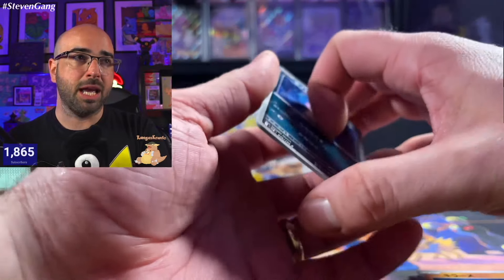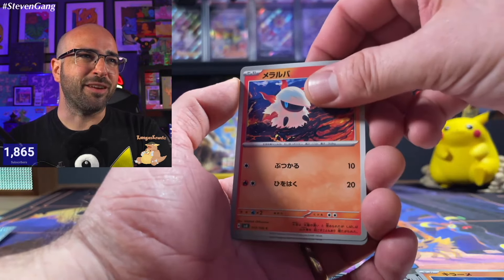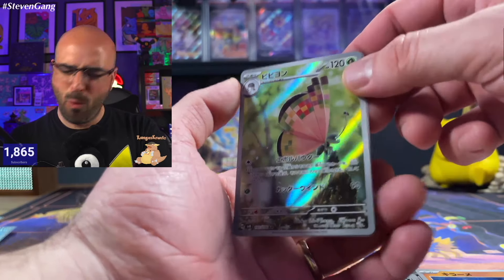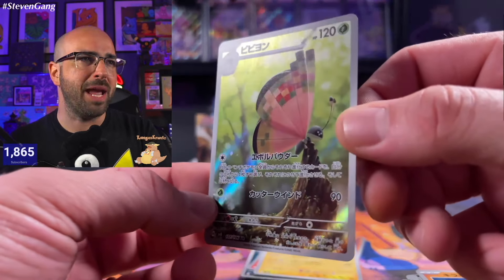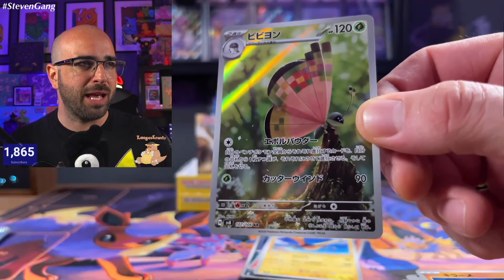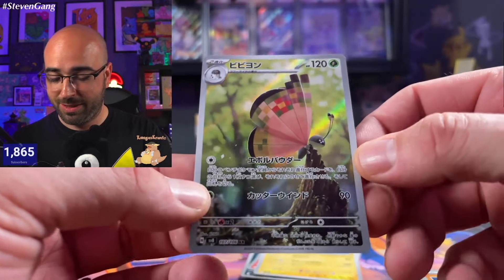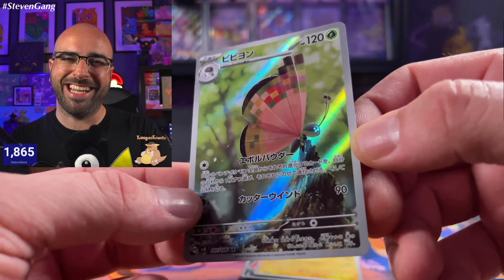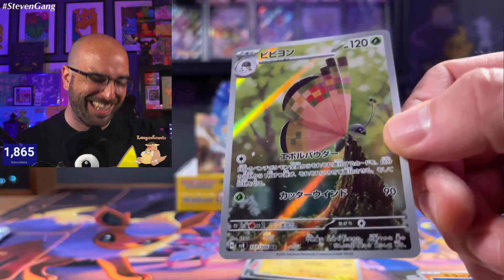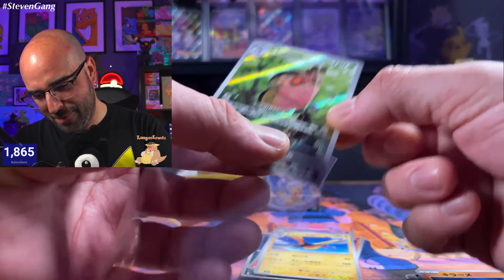Getting into the bottom of this box — a few packs left in here. The Pavilion AR — oh, amazing. The artist Rend is incredible. Everything they're doing is just knocking it out of the park. Look at that bark — definitely one we're going to sleeve up. Just amazing art. Look at how realistic that is.